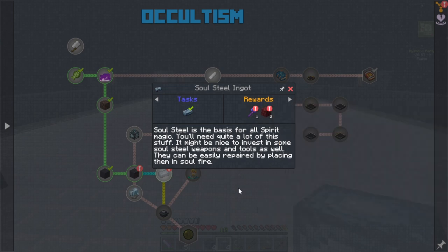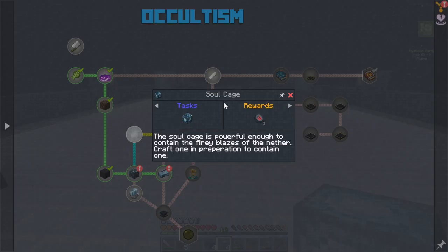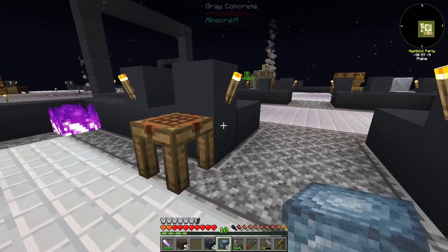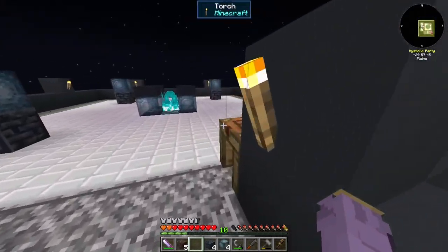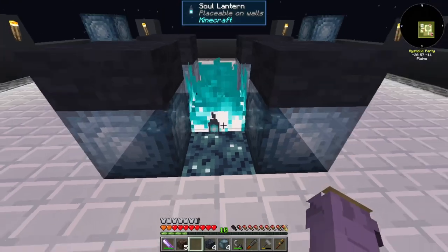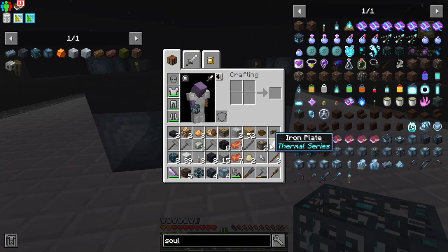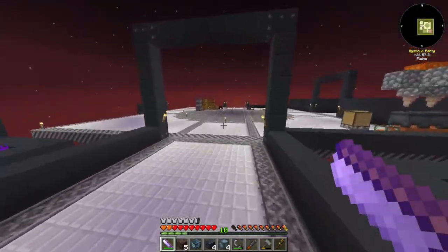We got ourselves a nice little axe here — that's cool. Make a soul steel pickaxe? I sure will. We need to get our blaze burner, so we need to make a soul cage — that's just a soul lantern. Can we make a soul torch? It should just be a piece of coal. We should be able to get coal from over here and make ourselves our soul lantern. Soul torch, soul lantern, throw it in there — we got our soul cage. Awesome. Now we need to make an empty blaze burner, which is more iron plates.